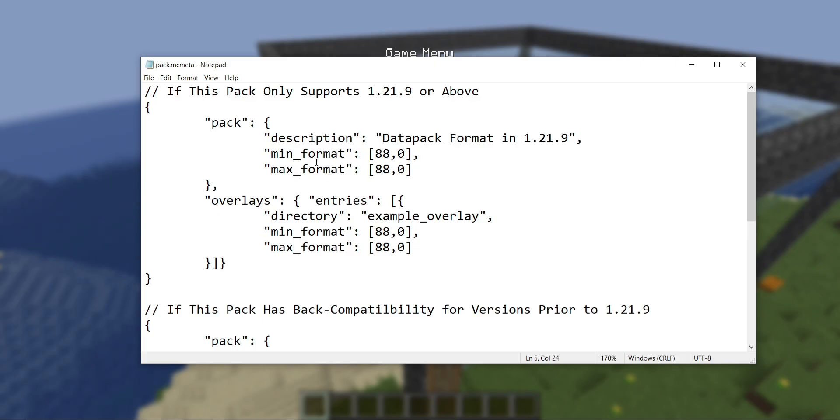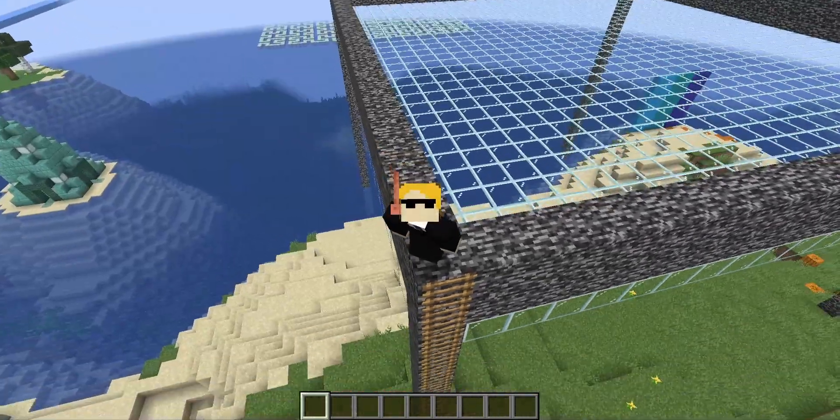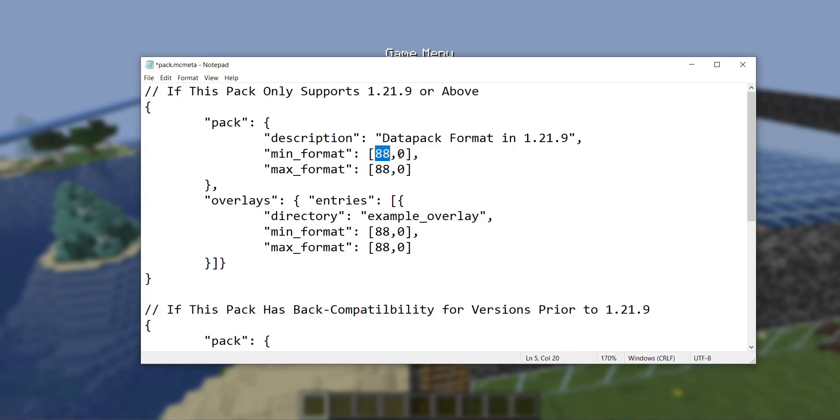Mojang have completely done away with the concept of a pack having one native format. Instead of pack_format and supported_formats, you now just have a min_format and a max_format. These also look a little different — it's now a list of two numbers — because they've completely reworked how pack formats work. Single formats now have a major and a minor version, so the current data pack format is 88.0.